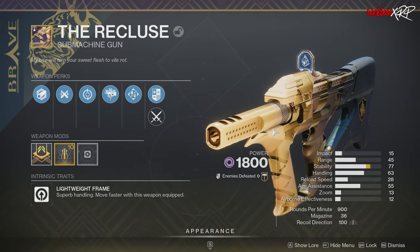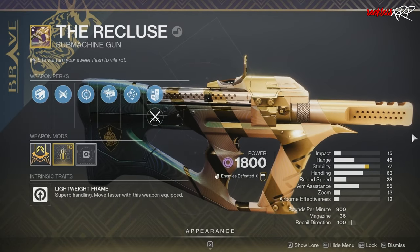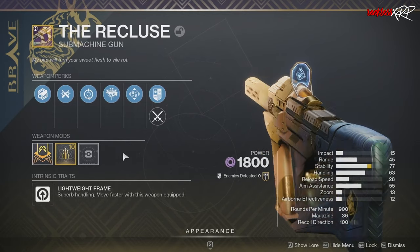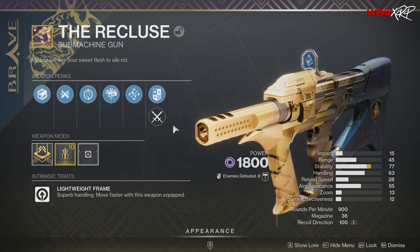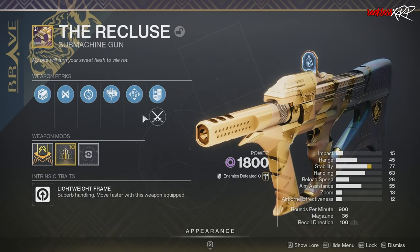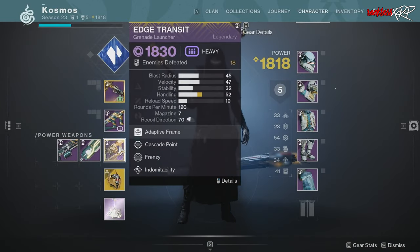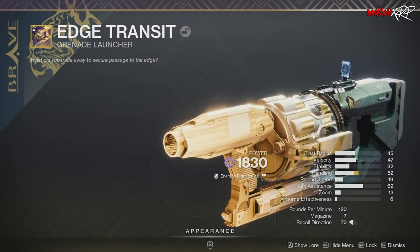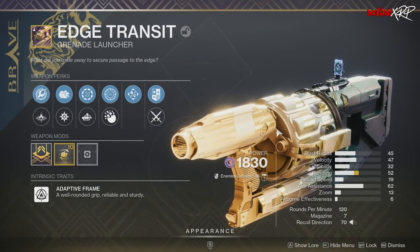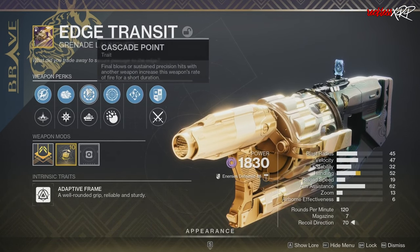Starting with Blast Furnace, which can roll with Headseeker or Kill Clip — Headseeker is probably the roll you want. Fallen Guillotine can roll with Eager Edge or the combo of Repulsor Brace and Destabilizing Rounds. Hammerhead can roll with Rampage and Killing Tally, which we would all love. Mountaintop has a new perk pool, but also a new internal ability — you can actually shoot the ground with Mountaintop and it will send you flying into the air, not extremely high but high enough.